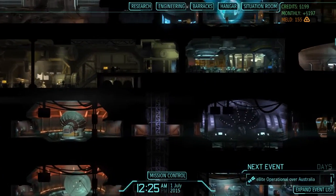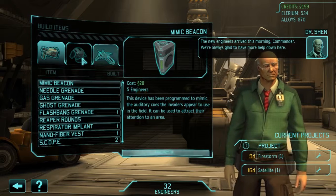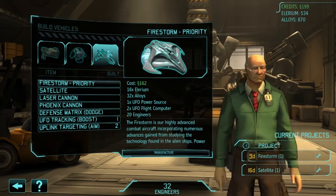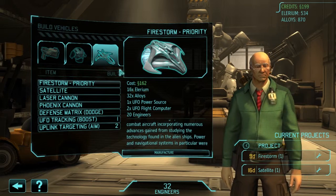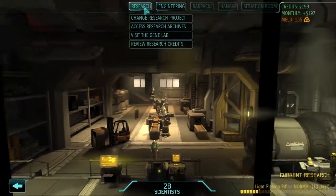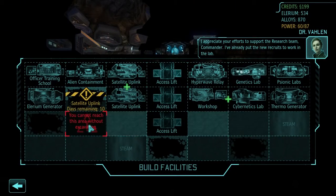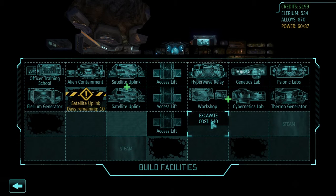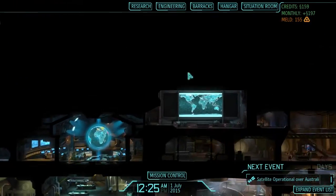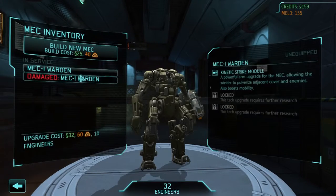New engineers arrived this morning — we're always glad to have more help. I could build a second Firestorm, but I think we're definitely going to want to build the foundry, so we need to excavate down here and get started on that. What else did I want to do? Upgrade the mech and repair the other one.